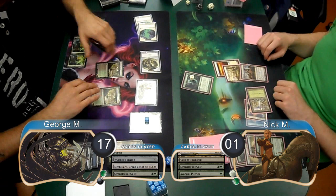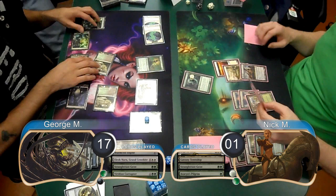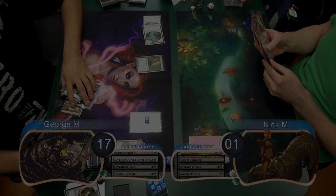Then post-combat, George played a Viridian Corruptor just for the heck of it and destroyed one of his own tokens. However, Nick was dead on board, so went ahead and scooped it up, giving George the win and taking them to Game 3.